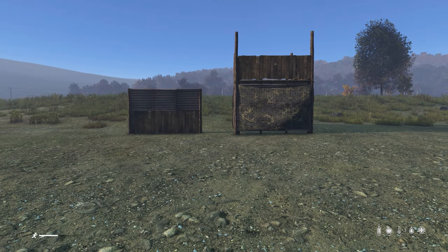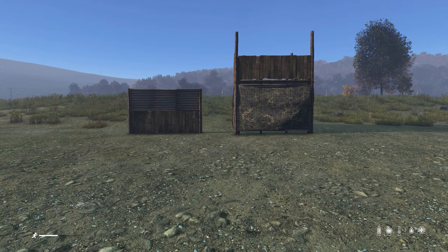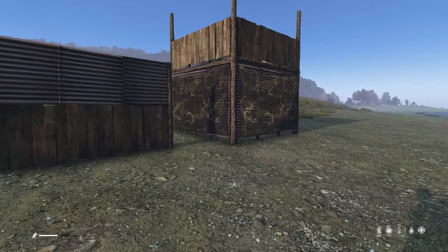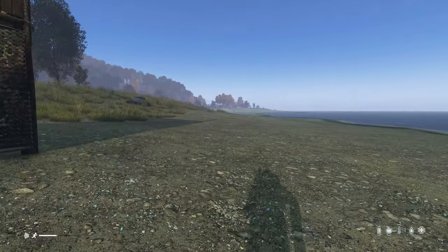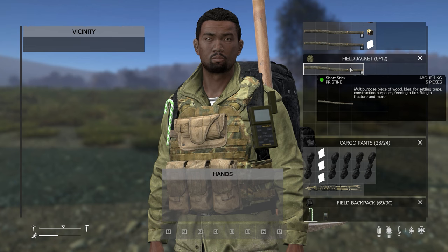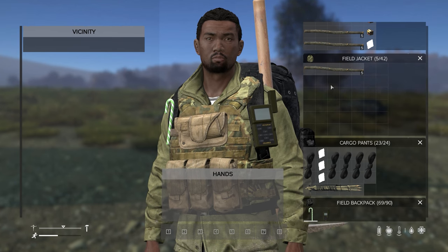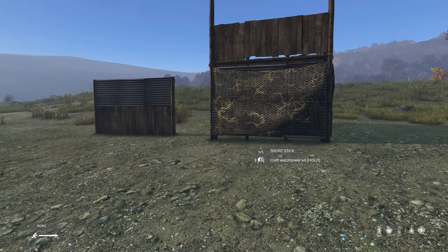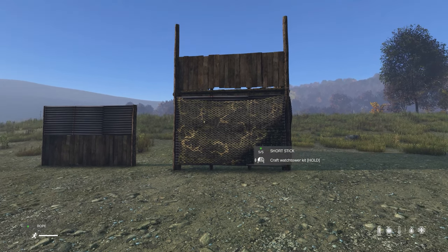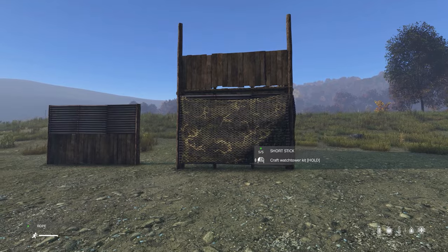I'm out here in the middle of nowhere to show you exactly how we build these two guys. The first thing we're gonna need is a fence kit or a watchtower kit, and how we get that is by grabbing a bunch of sticks, a rope, and combining them. The fence kit on the left takes less sticks than the watchtower kit on the right, which is four pillars.